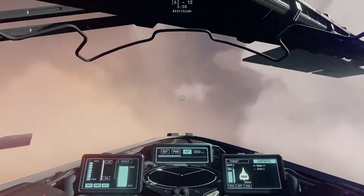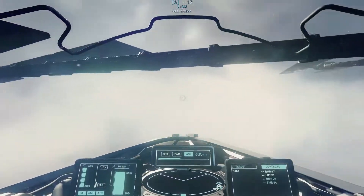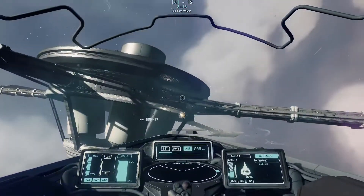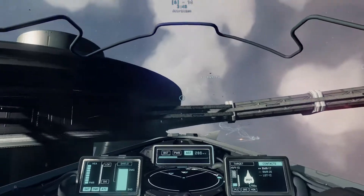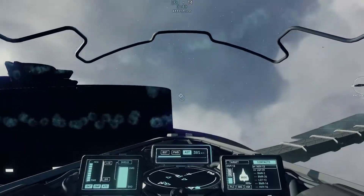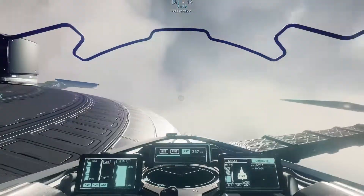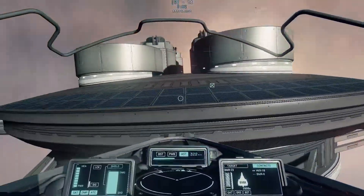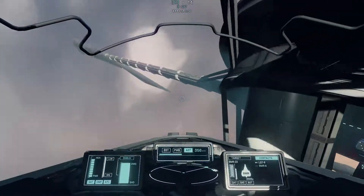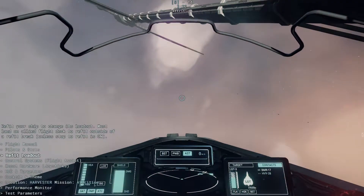Something people get confused about: the G in g-forces comes from gravity, and they say there's no gravity in space. Right now I'm flying inside a gas giant so there technically would be some gravity, but regardless, the G from g-forces is just a unit of measure — one G equals one Earth's gravity. G-forces in space are actually a result of your acceleration.